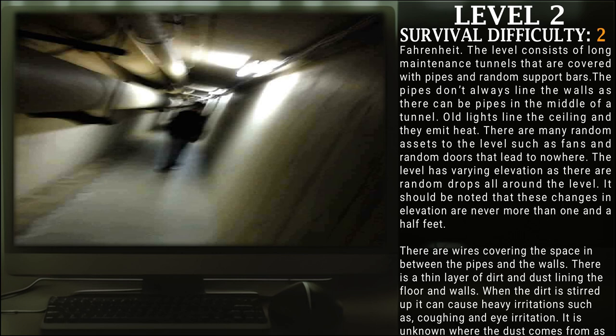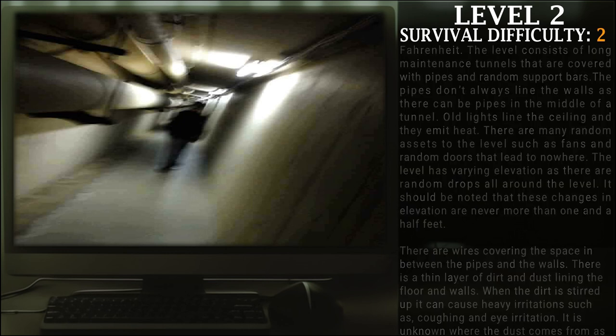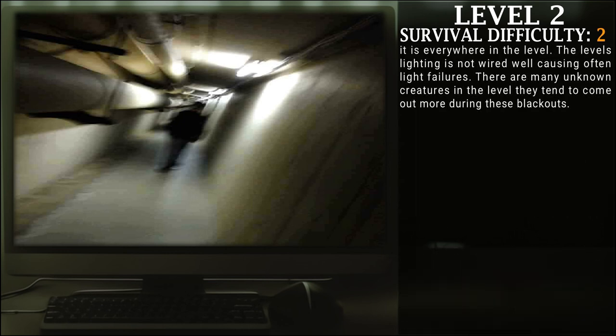The level has varying elevations, as there are random drops all around the level. These changes in elevation are never more than a foot and a half. There are wires covering the spaces in between the pipes and walls, and there is a thin layer of dirt and dust lining everything. When the dirt is stirred up, it can cause heavy irritations such as coughing and eye irritation. It is unknown where this dust comes from, as it is everywhere in the level. The level's lighting is not wired well, causing frequent failures. There are many unknown creatures in this level that tend to come out during these blackouts.